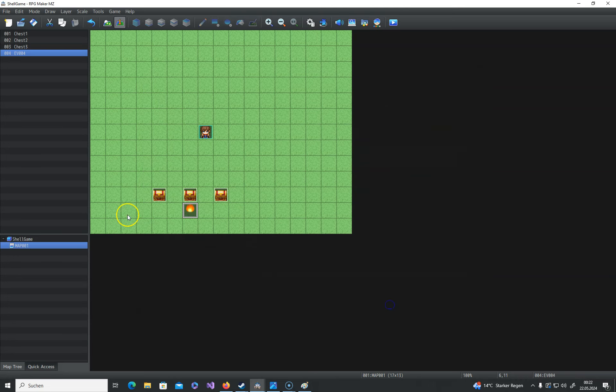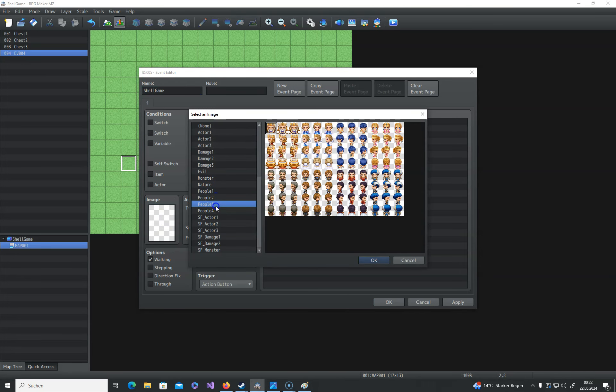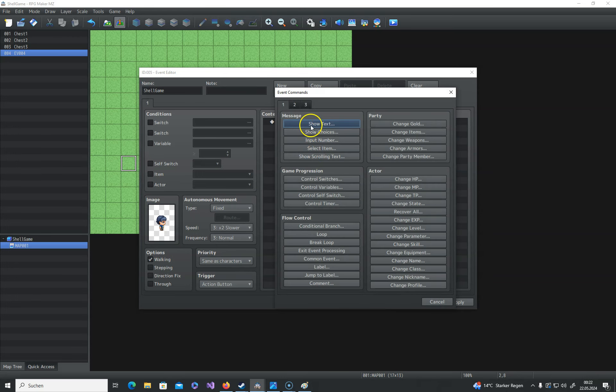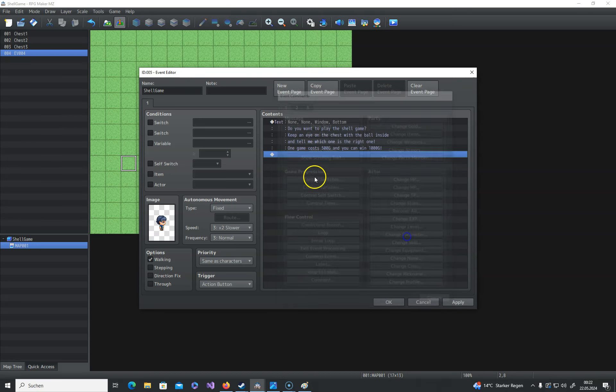This is the setup for the ball and the chest. Now we can create our little game starter — I'll call this 'shell game'. We give it an image, take whatever you like. Now we can start and give it a text. I already copied my text here — if you want to play a shell game, it costs so much and you can win that amount of money. You can specify it as you like. Hit OK.